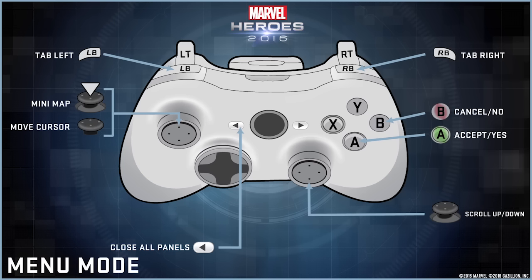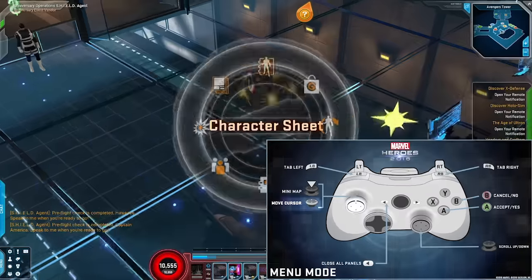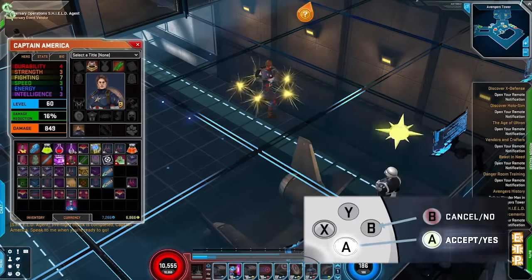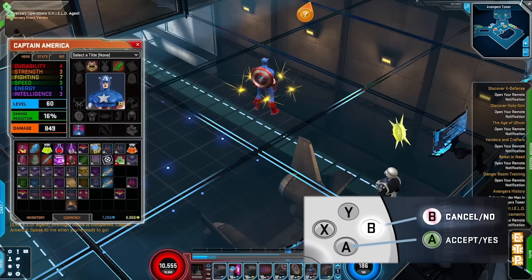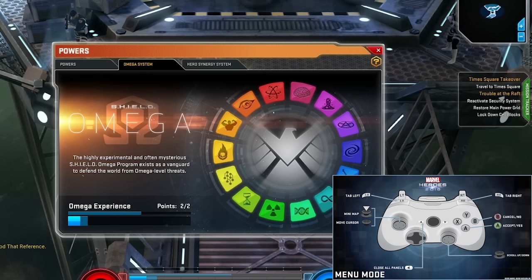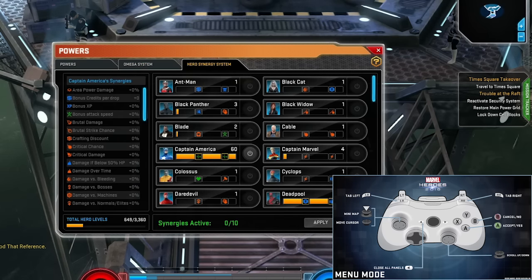We've added menu mode so players can navigate menus and manage their inventory when using the controller. Use the left analog stick to control the cursor and the right analog stick to scroll up and down. Pressing the A button will act as a left click and pressing the B button will act as a right click. When viewing a UI window that has tabs, simply press the right and left bumper to switch between them.